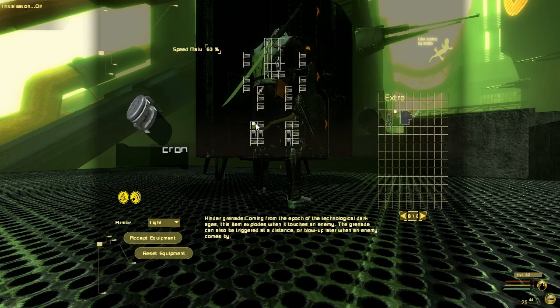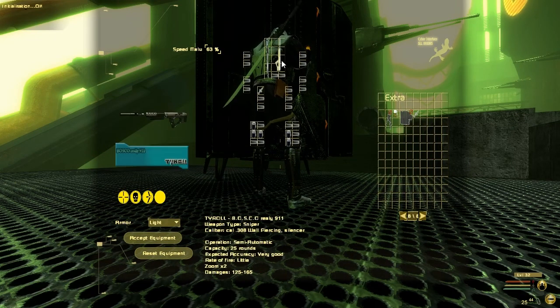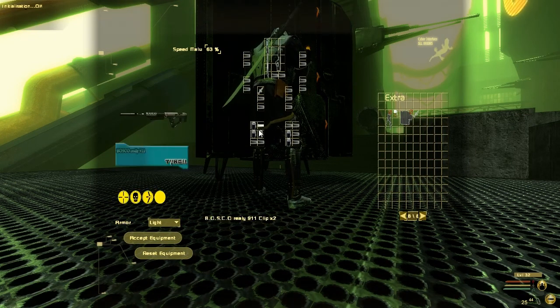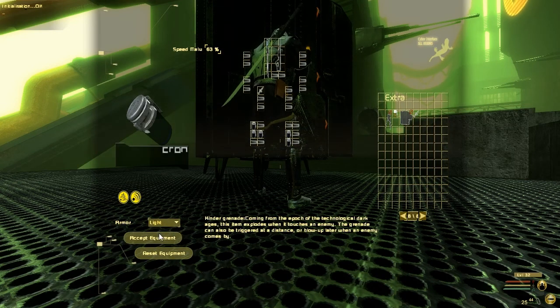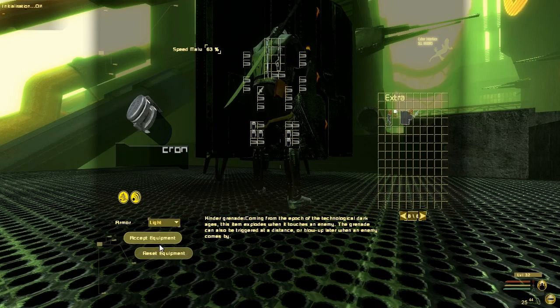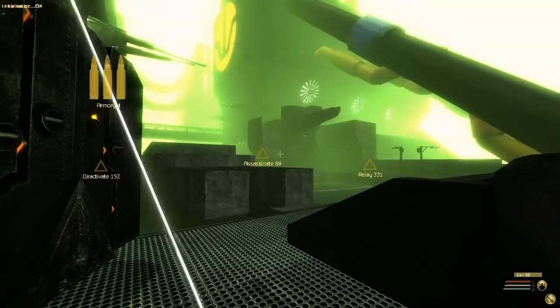This is the inventory for my character. I'm putting a few grenades in here because I had a few slots open. You can see I have a main weapon and a secondary — or a melee weapon and a shooter weapon. So I have a sniper rifle and a sword. You can have three different types of armor: light, medium, and heavy, and you can change between each one.